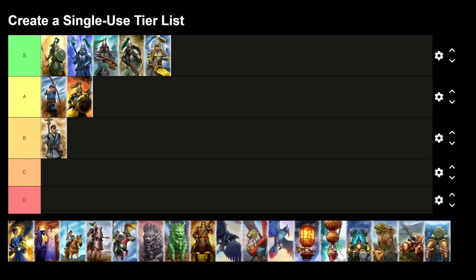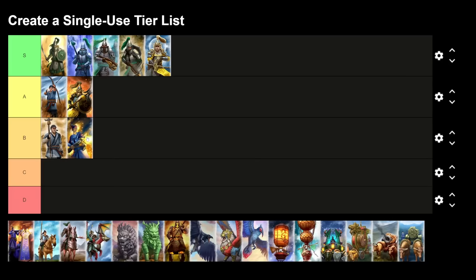The Iron Hail Gunners are a tier 3 unit recruited from the Artillery building. I'm putting this at B tier — it does have armor piercing missiles but has very short range, so you won't get as much utility compared to longer range units. Still a good unit with its value, but I wouldn't spam it.